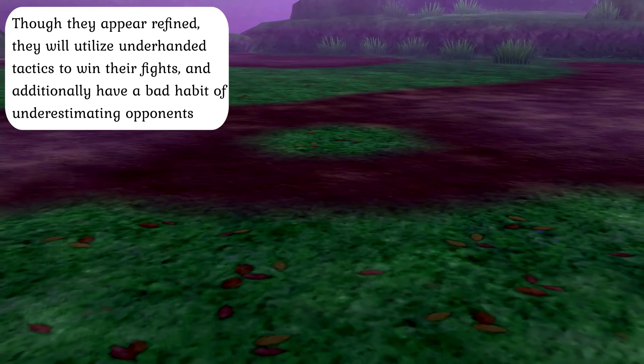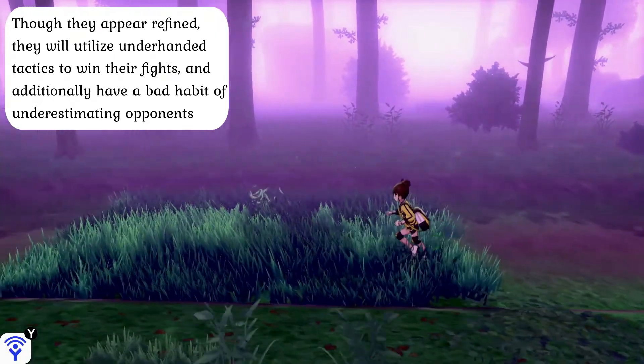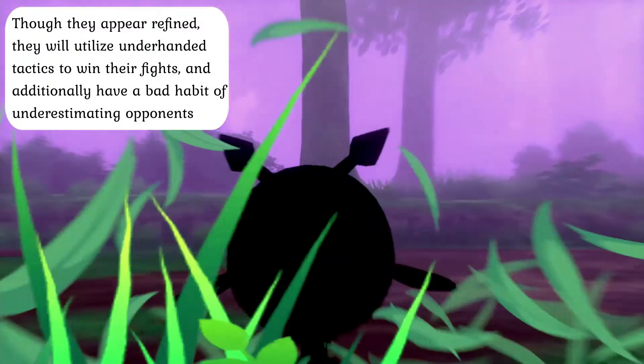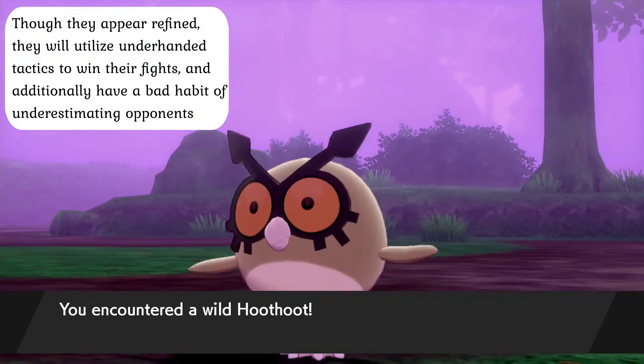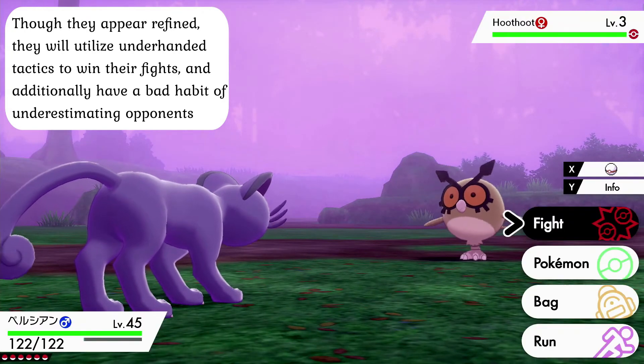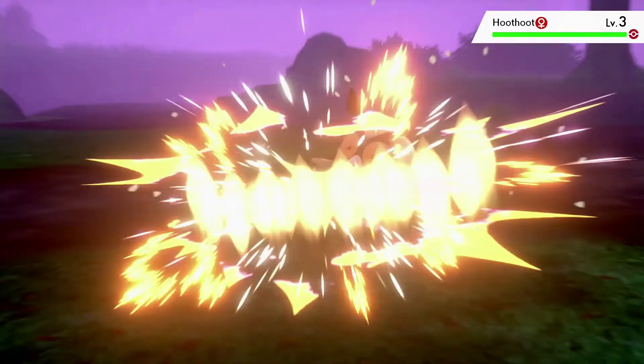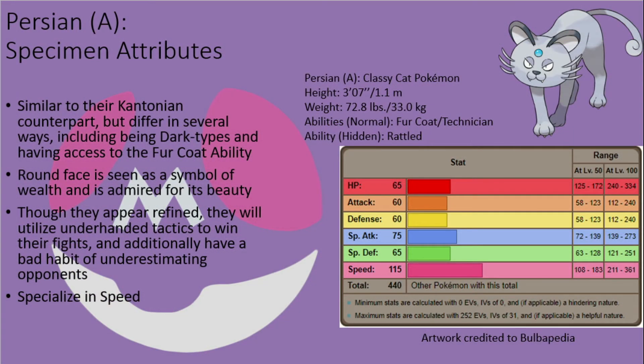While these creatures often put on a refined act, once a battle begins they will rely on the most underhanded of tactics, including sucker punches, blindside attacks, surprise attacks, trickery, and even foul play in order to win, even going so far as to torture weakened prey and opponents alike instead of putting them out of their misery. The only upside is that their haughty personality often leads them to underestimate their opponents, leaving them open to counterattacks, overall making them difficult to use effectively in battle without a great deal of time and experience. This is sadly also reflected in their stats, as with their Kantonian counterpart these creatures fall short in almost all areas, with only their base speed stat being above average for a fully evolved Dark-type Pokémon.